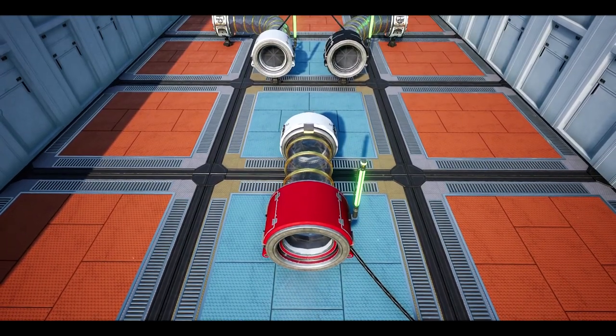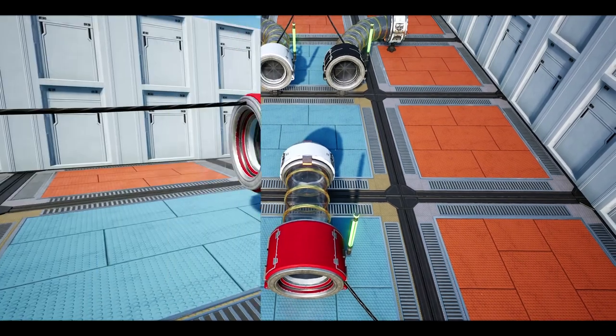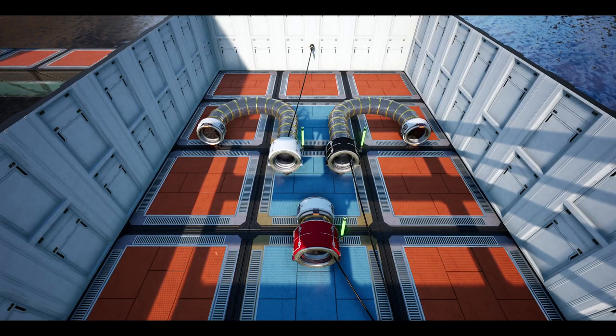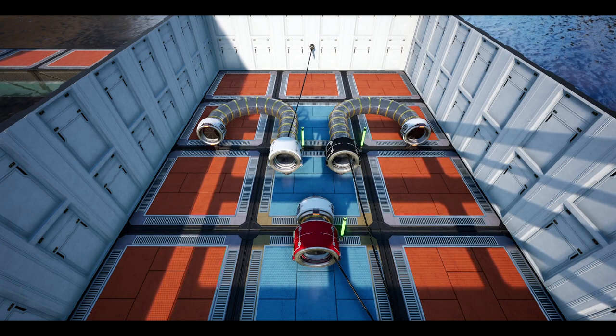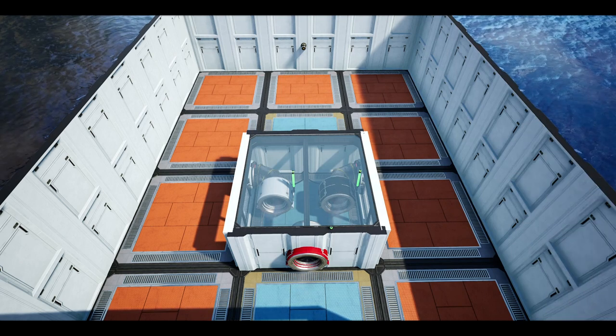From there, set up the network and the system should work. Note that you can make this much more compact, with a minimum of a half foundation in between the entrance point's exit and the junction entrances. Here I've managed to set this all up within a single foundation.